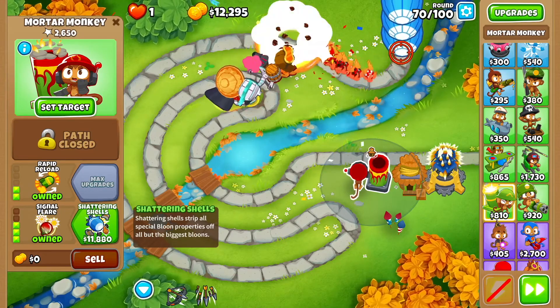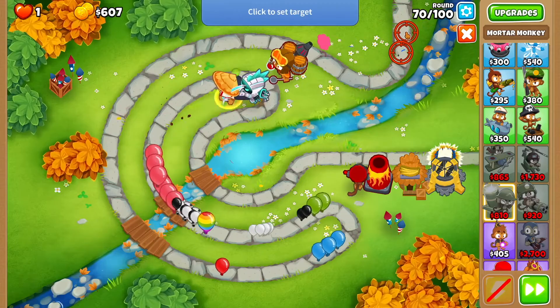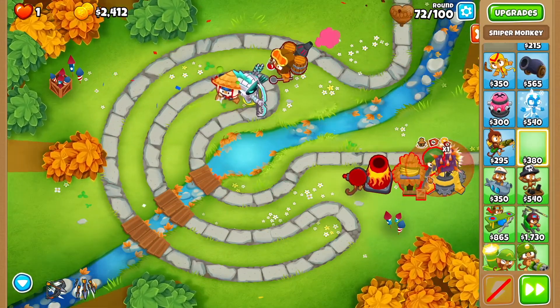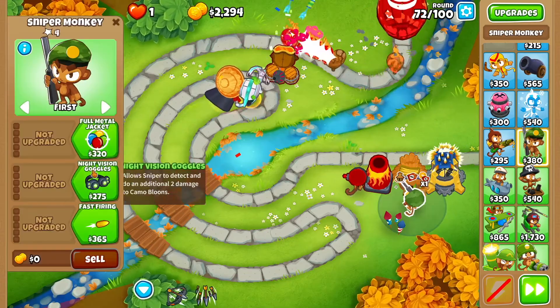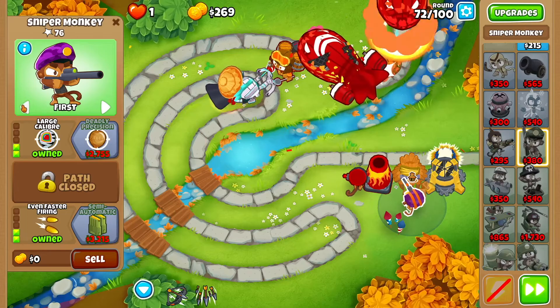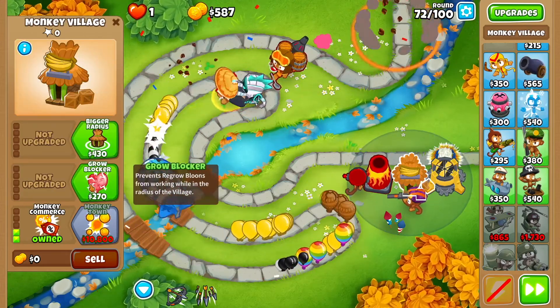Then go for shattering shells. When you get shattering shells, set the target up a little bit higher. Then get a sniper monkey here: full metal jacket, large caliber, fast firing, even faster firing. Set it to strong. Then go back to the monkey village and get grow blocker.